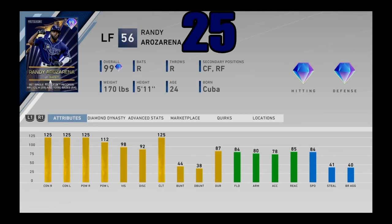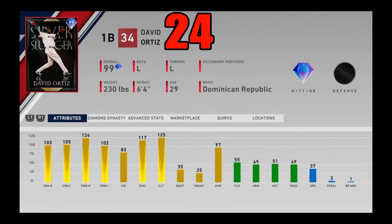At number 25, arguably the best hitter in the entire game — 99 overall Randy Arozarena, the postseason card you get from completing the World Series program. Of course 125 on every stat against lefties, and power versus lefties is still 112. He's got 98 vision and pretty good speed and fielding, both at 84 out there in left field. You can easily make a case that he's the best hitter in the entire game. The only case you can go against with this card is that he does not have the most conventional swing, but his card still has incredible attributes that cannot be ignored. Randy Arozarena coming in at number 25.